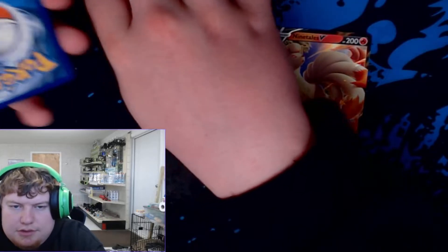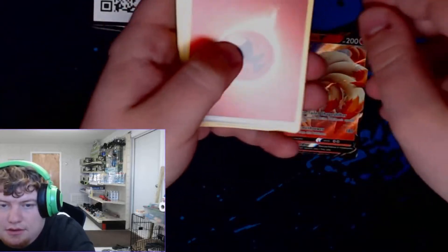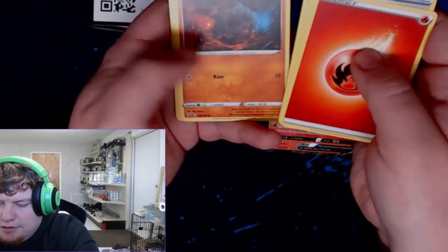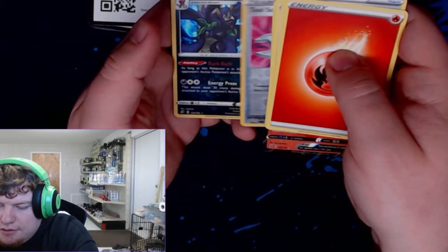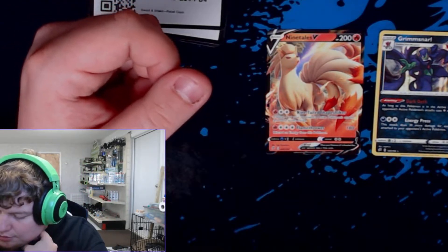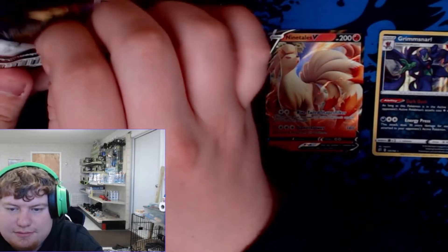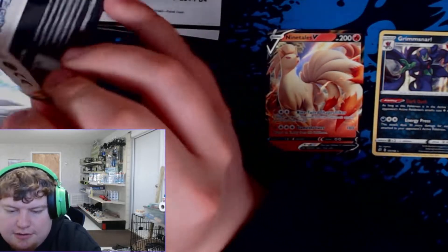Nice pack. Another white and green. Fire Energy, Scoop Up Net, Chatot, Charjabug, Stufful, Lotad, Growlithe, Rolycoly, Metapod. Tool Scrapper reverse, and Grimmsnarl — regular rare Grimmsnarl. It's okay, Grimmsnarl is a good mon. I need to draft Grimmsnarl sometime, never have. Energy Press does 30 more damage for each energy attached to your opponent's Pokémon — that seems a little busted. Already at base 100, with 3 energy that's 190 attack. Power creep is real.